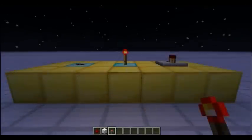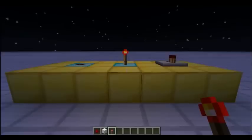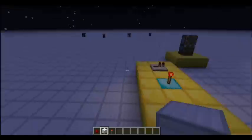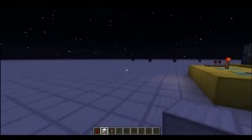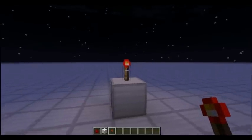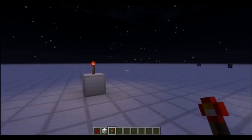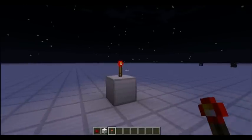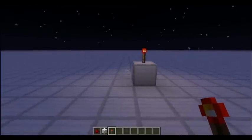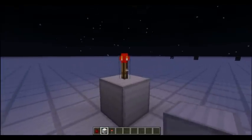Next up we have the redstone torch. The redstone wire was a pretty easy concept to grasp, but the redstone torch can get a little tricky sometimes. The main point about a redstone torch, and pretty much what makes it unique in every redstone circuit, is the fact that its default state is on. Every single component in a redstone circuit when you place it has a default state of off, but the redstone torch is on. This makes it quite useful in redstone circuits.